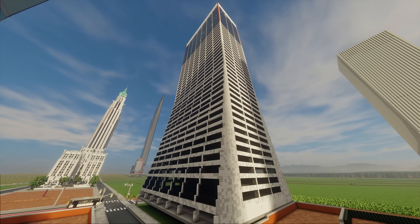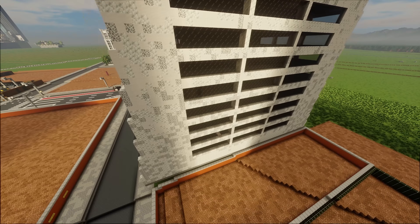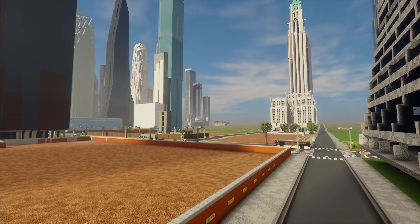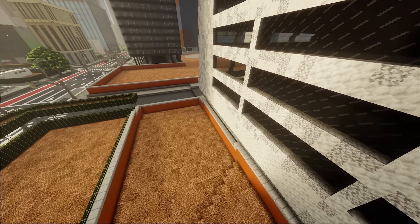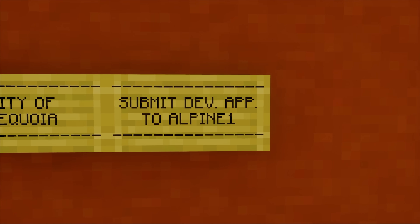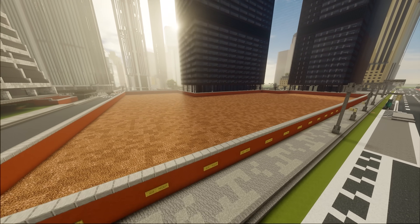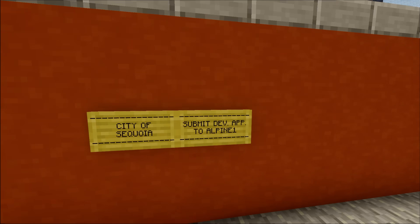Now, if we fly over here and take a look at this one, this tower was not originally built in the city but was built floating in the air and then pasted in. So the context for this building was not this area. Realistically, what's going to happen with these windows down here, they're probably going to get covered up. So for the context of this site, which is owned by the city of Sequoia, they will need to submit a development application that includes something to do with these windows. Similarly, this very large site right here also requires a development application.